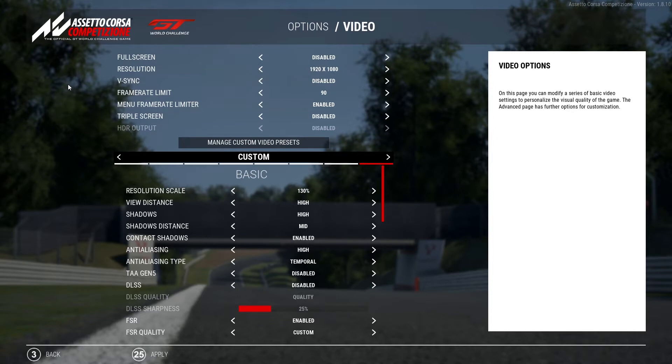At the top of the screen we've got the normal stuff: full screen disabled, resolution 1080p, V-Sync disabled — you don't want that enabled in VR — frame rate limit 90, frame rate limiter is enabled, and triple screen is disabled because we don't need that.